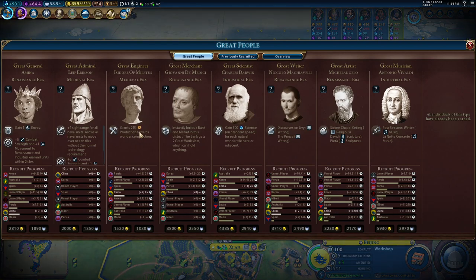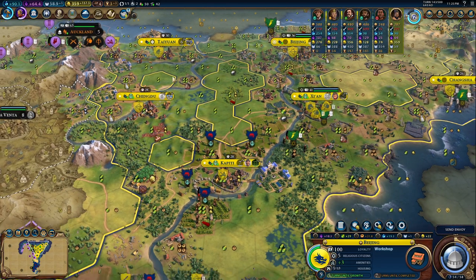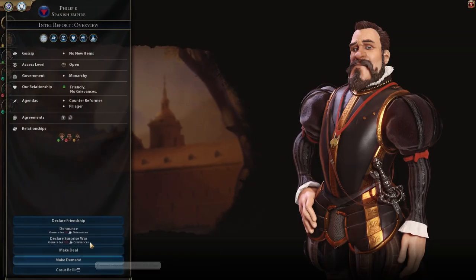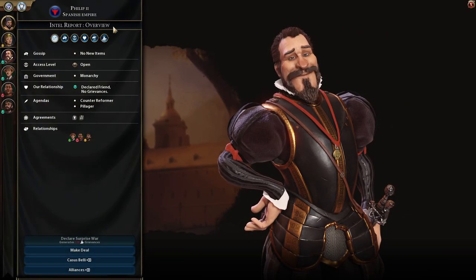I would really like to have Isidore of Miletus. Regarding Darwin, I'm lost. I won't be able to take so many great scientists if I keep this level, even if I have a lot of universities already. At least in two cities I have universities. I have a good scientific production. Australia is much better than me of course, but I'm not bad. I'm not doing bad really.